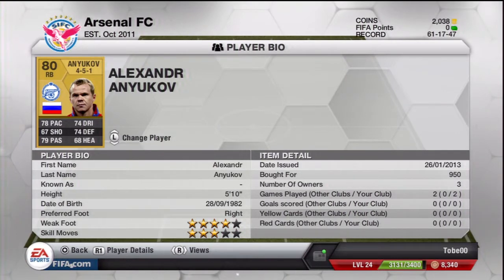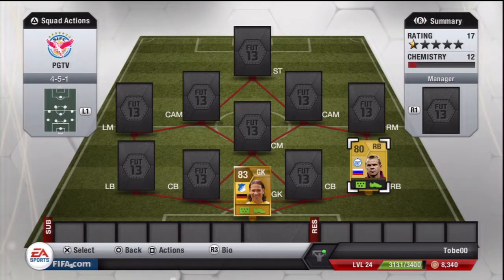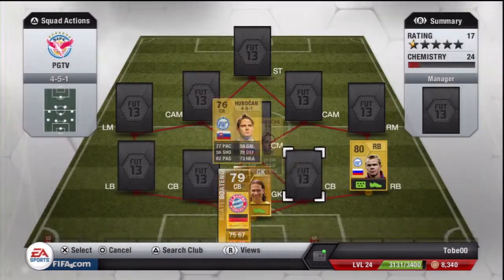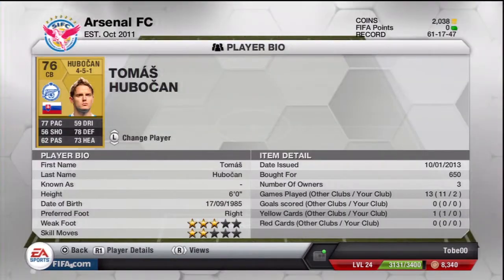On the right back position we have Aleksandr Aniukov with 78 pace, 74 dribbling, 74 defending, 68 heading — all around decent stats, 4 star weak foot, bought him for 950 coins. I actually like him despite a bit of a lack of pace — he's a great right back.